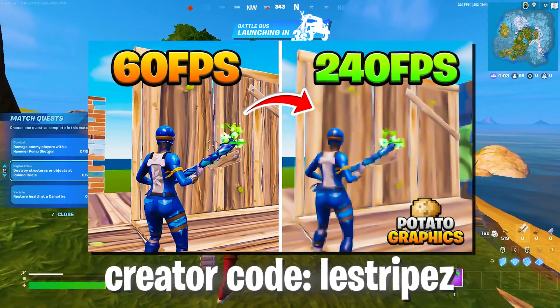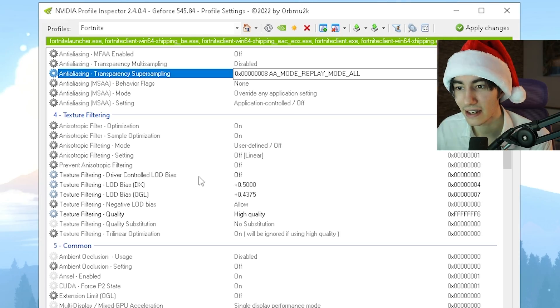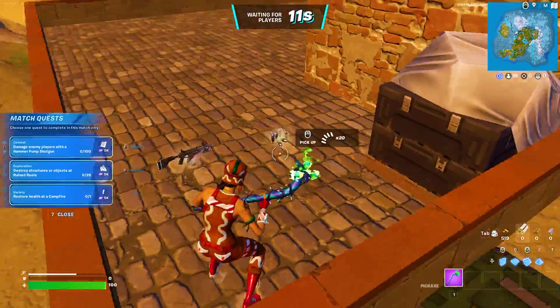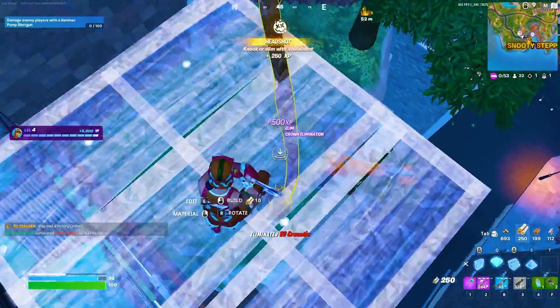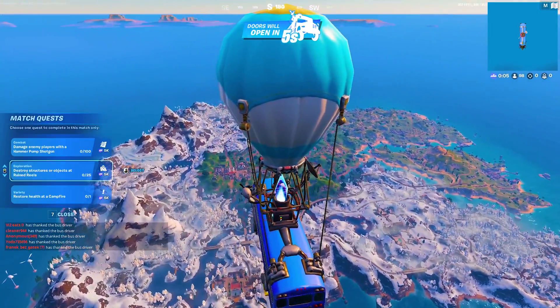In this video, I'm going to show you how to get potato graphics in Fortnite Chapter 5. The coolest thing about this is that the custom profile I made only actually changes the terrain in the game. So your surroundings look a little bit lower quality, but everything which matters — like houses, weapons, enemies, or even the builds in Fortnite — they still look pretty high quality. This actually only impacts less important textures, like grass, hills, or mountains.